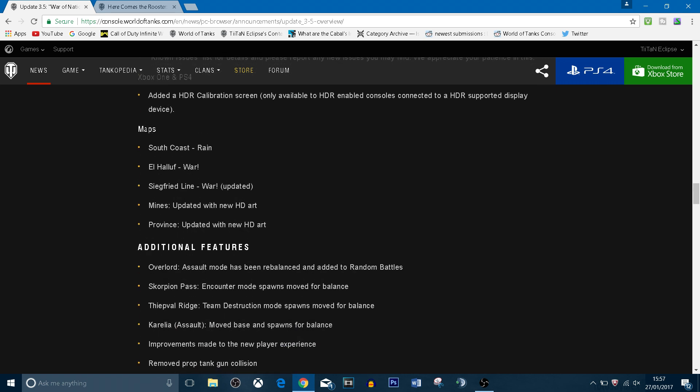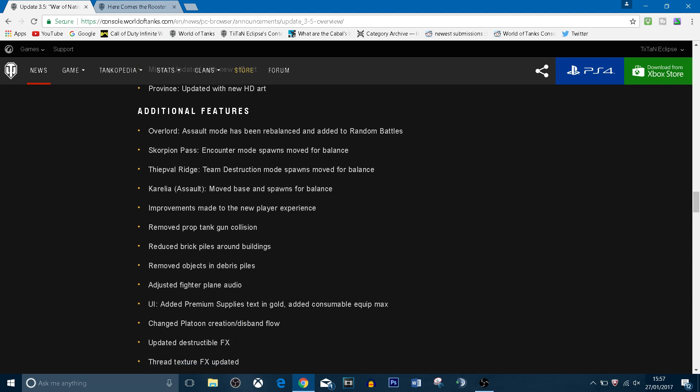The new maps being brought in are South Coast Rain, El Haluf War, Secret Lion War, and Mines with updated HDR. I didn't think Mines looked that bad anyway, but I'm sure the developers have done a good job updating it to the Xbox One look. Overlord Assault Mode has also been rebalanced — I've never really liked that map, but maybe this has made it a bit better, so if you come up against it that's worth noting.